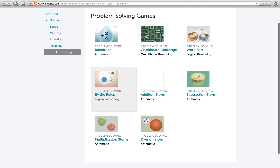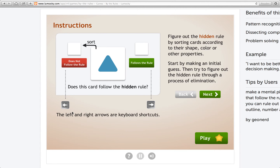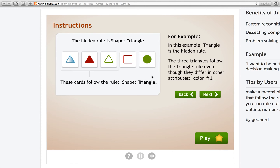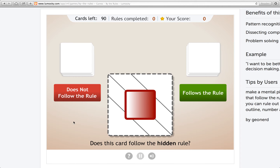Which one of these should I do? Let's try By the Rules — that's a good fun one. Logical, and not even timed. There's a hidden rule here — figure it out by sorting cards based on their shape, color, or other properties, but only one will matter. The rules for sorting will change after getting six consecutive cards correct. I'm on the top level here, so there are a lot of rules — it could be the outline, the inner line, the shape, the color, the gradient.